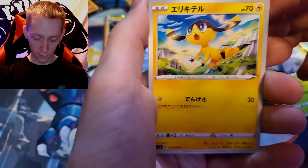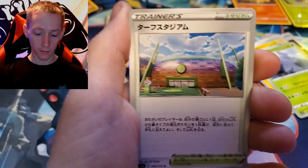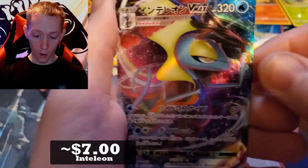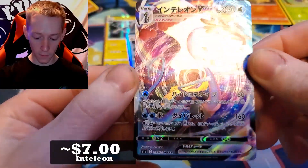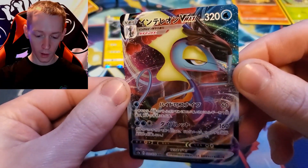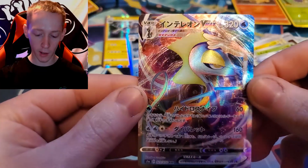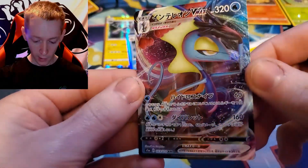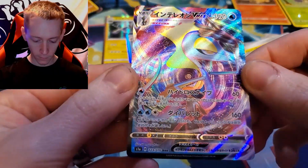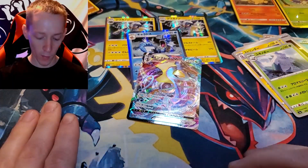You Diki Tadu — is that not in focus? There we go. Oh, look at that nice pull there! That is a full art Inteleon! In Teddy young, Inteleon in Japanese. Okay, I still feel like we should do a couple more packs, I'm gonna grab two more.